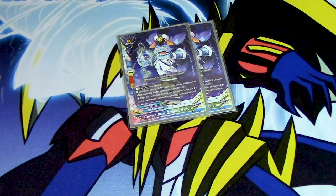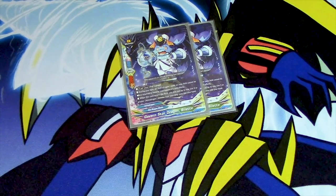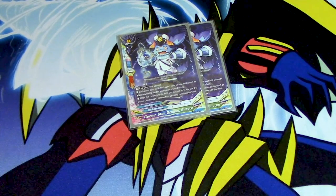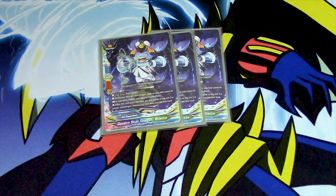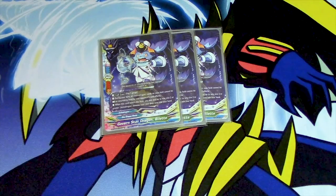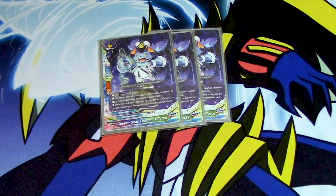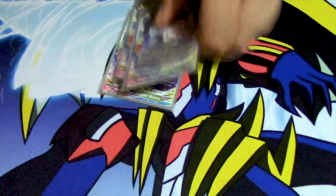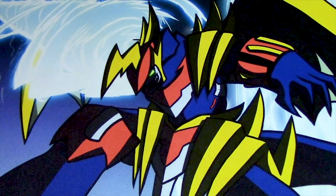Size zeros: I run four Govern Star Dragon Billet. Call cost is pay one gauge. During your turn, all AstroDragons on your field cannot be rested or returned to hand by your opponent's card effects. When this card enters the field, you may put up to one size two or greater AstroDragon monster from your drop zone into your hand. So if you start off and there's a Cross Astrologia in your gauge, just soul blast it, call this, and add it back to your hand. Nice recycling.